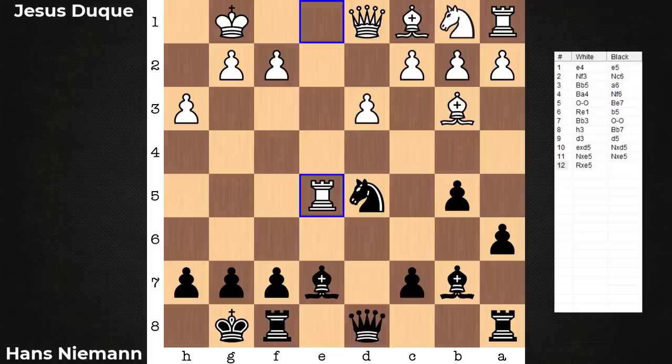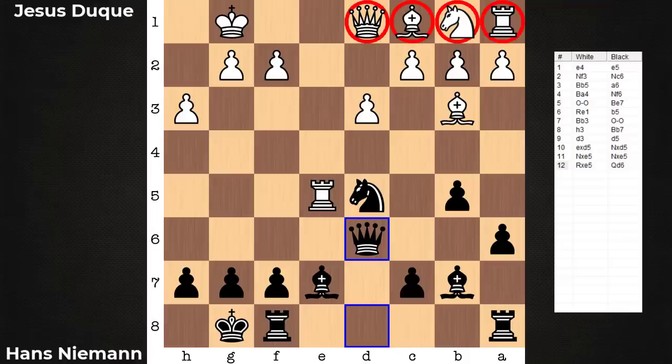Black is offering up a pawn with D5. There goes the E pawn. And after Queen to D6, what is Black essentially saying with this line? Where's the compensation for being down a pawn? Black is staring at the Queenside and asking, where's your development?